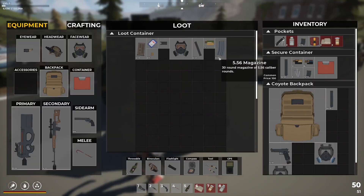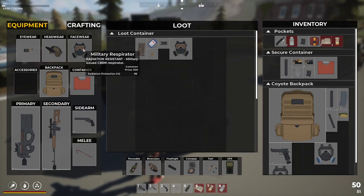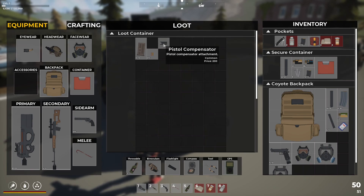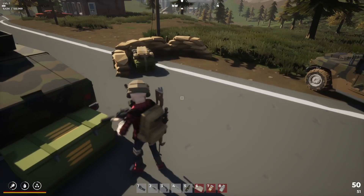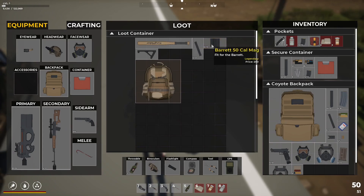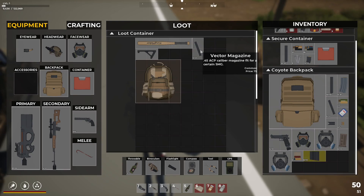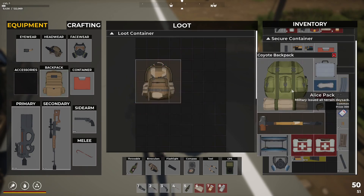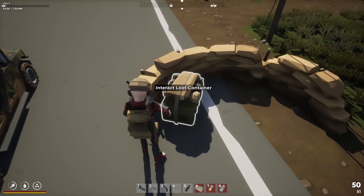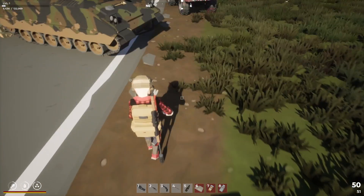Back at the convoy - we've got another military respirator, a prison key card, a bunch of clips and ammo. Oh - a legendary item! We've got a 50 cal mag - a legendary one. Hello! We don't have a Barrett but I'll take it - that's bloody good. Let's put this stuff away. We just found our first legendary - a shame it wasn't an actual weapon but we'll take it.